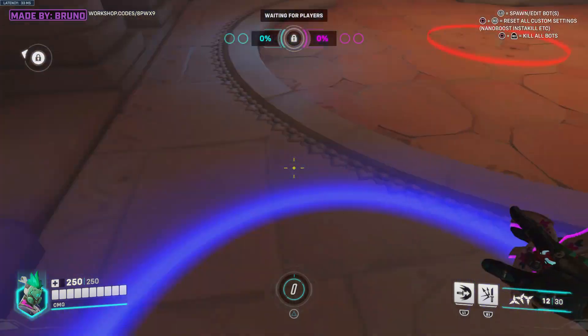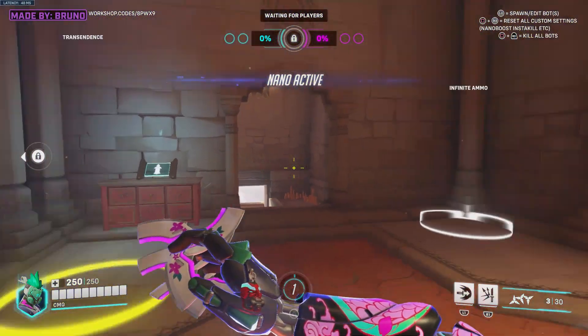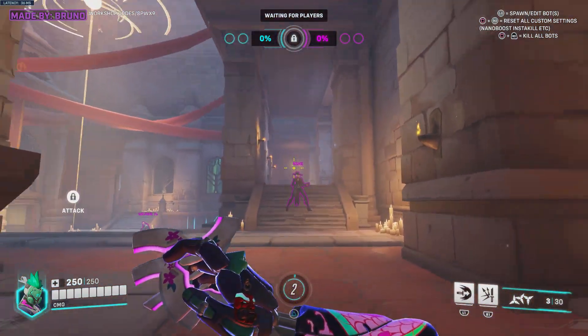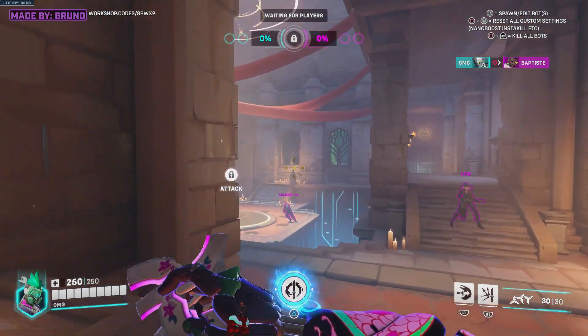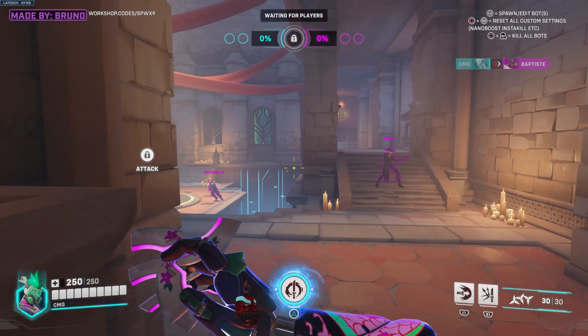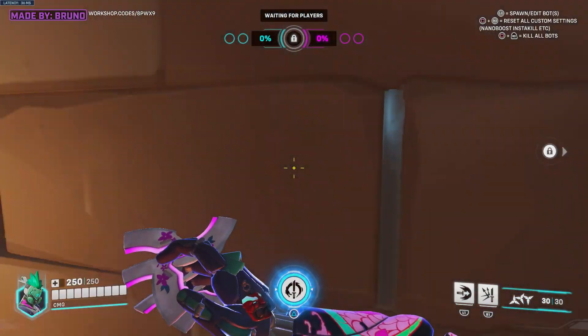Nano Blade — I believe you've got to do it in a certain way. Nano is now active. So let me go ahead and just charge my ultimate. I've now charged up my ultimate. The reason why these bots have stopped moving and stopped strafing is I believe it's probably because I reset it before — because we literally reset the custom settings, that's why they're just standing there and not strafing.